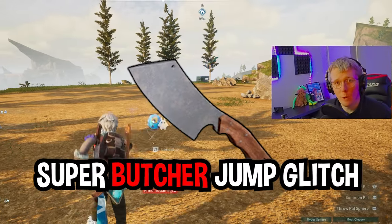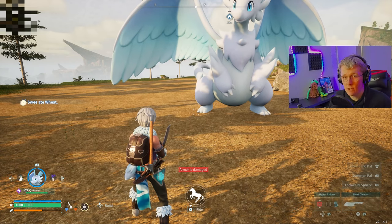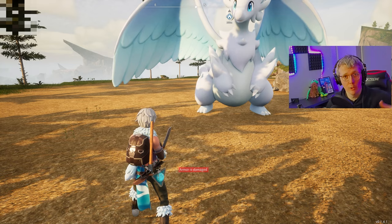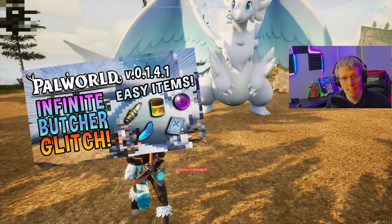In today's video I'm going to be showing you how you can do a super mega jump using the butcher glitch in Palworld. I haven't seen anyone do this — I don't know whether I'm the first or not, but I found this myself. I was doing my last video and I realized I got sent up, so I've been doing a bit of testing and I want to show you what I found.